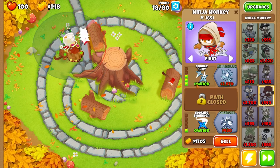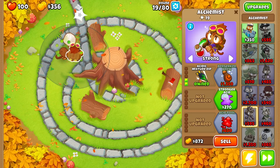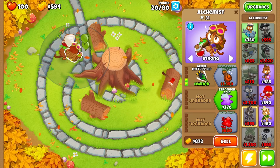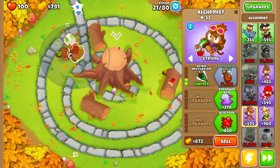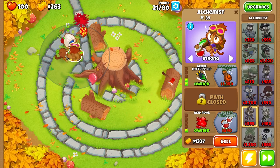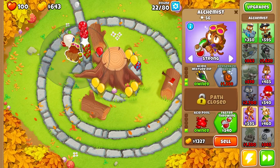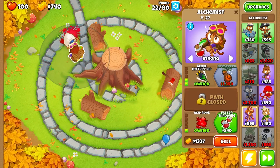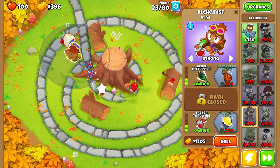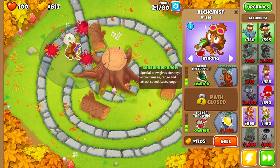As you can see, we've upgraded the Ninja Monkey to Double Shot with Seeking Shurikens, and now we're going to start upgrading an Alchemist. The Alchemist is going to allow our Ninja Monkey to pop Lead balloons, as well as pop Lead balloons itself. We're actually going to end up selling the Dart Monkey so that the Alchemist potions are primarily only affecting the Ninja Monkey.